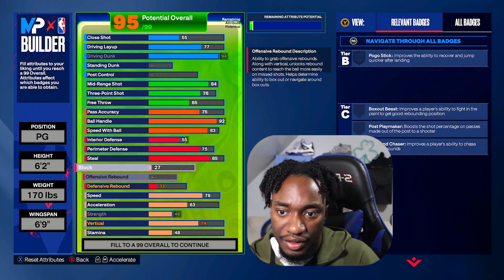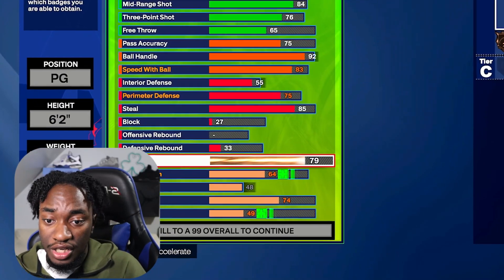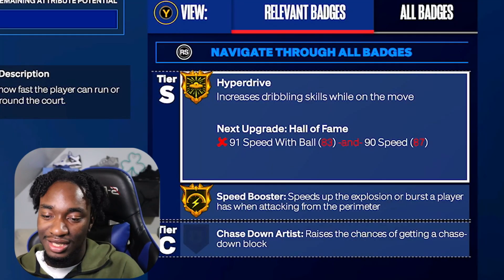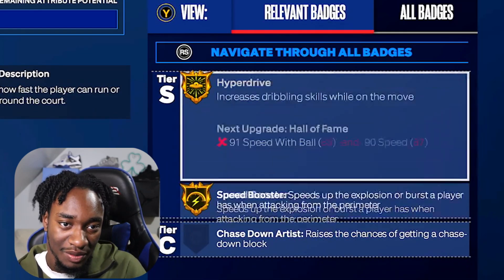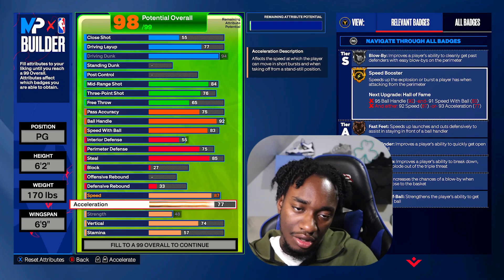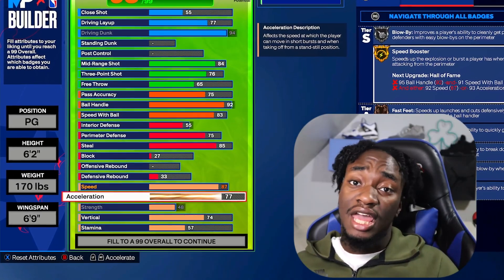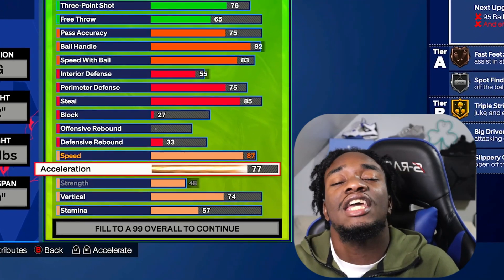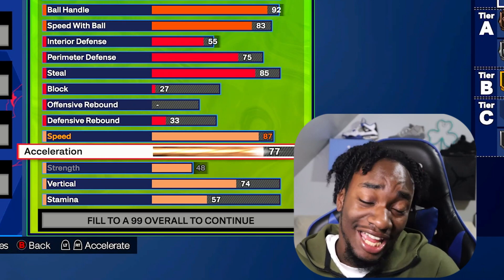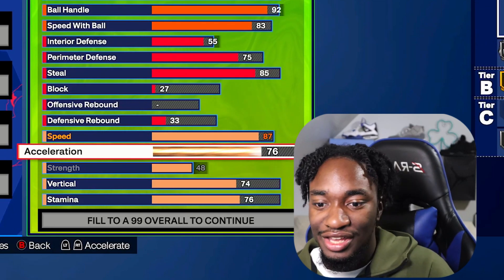Upgrade your block to a 27 — those stats are going to upgrade anyway so you can't really do much about it. For speed, we're going to make it to an 87. It just helps us run fast, and we also get Gold Speed Booster and Hyperdrive, so we need that. For acceleration, go with a 76 — acceleration is not what it was last year, so you only need a 76. No patches have been made yet, so we're keeping it like this. I have builds with 90+ acceleration and a build at 77 — I don't feel much difference, it's dang near the same.